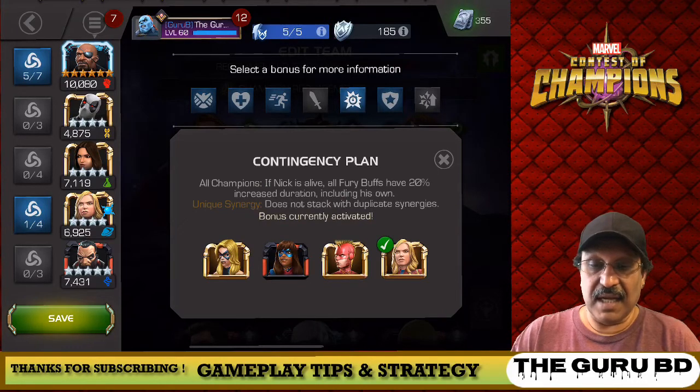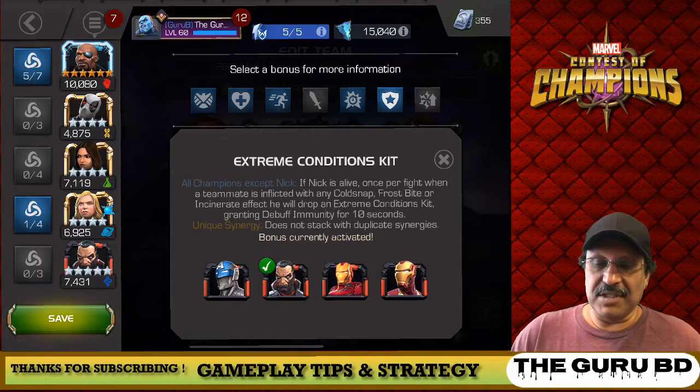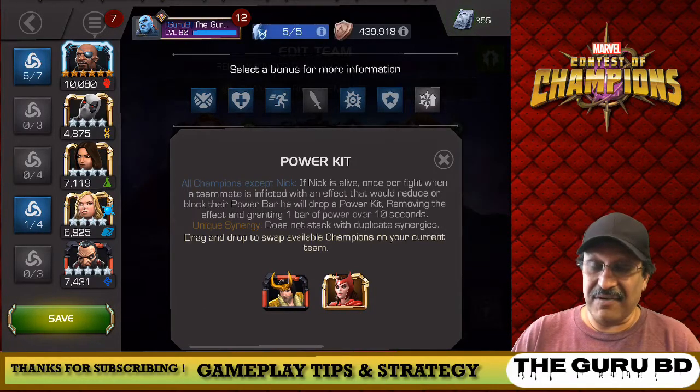Ant-Man is pretty good, especially with Wasp. We have some other champions — Iron Man Infinity War is a great combination as well. I personally like Punisher 2099 because he's able to prevent an SP3, which is pretty cool. All of the champions have very, very good synergy with Nick Fury.